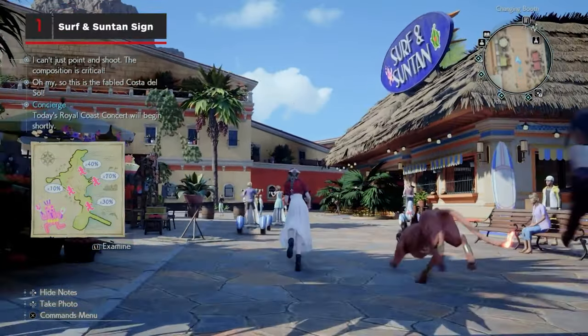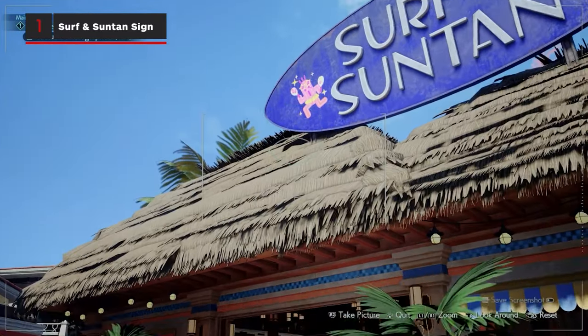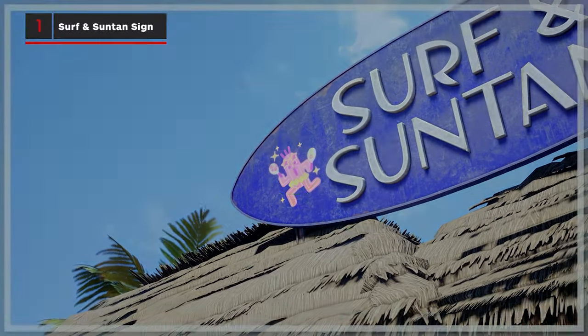The northernmost cactuar is located on the surf and suntan sign above the entrance to the beach. Zoom in to around 40% and snap that cactuar.